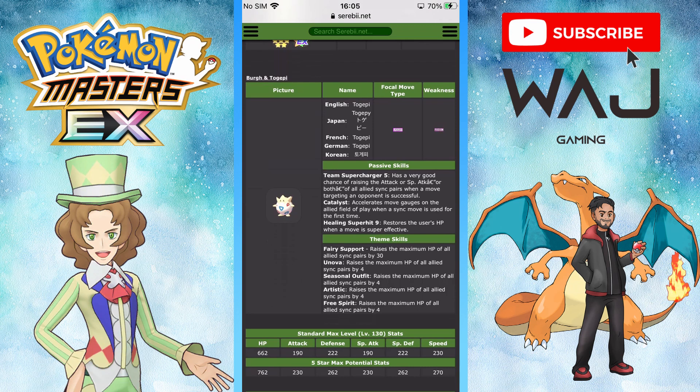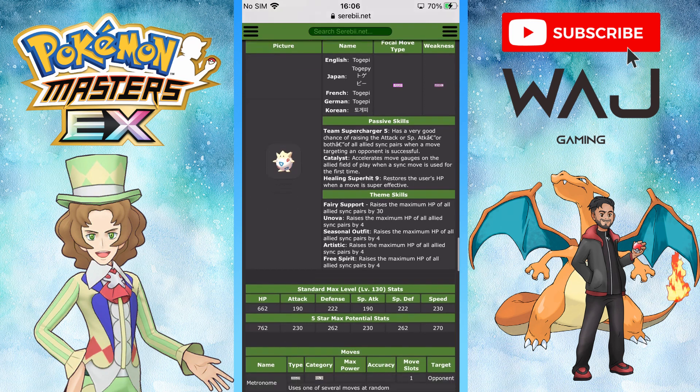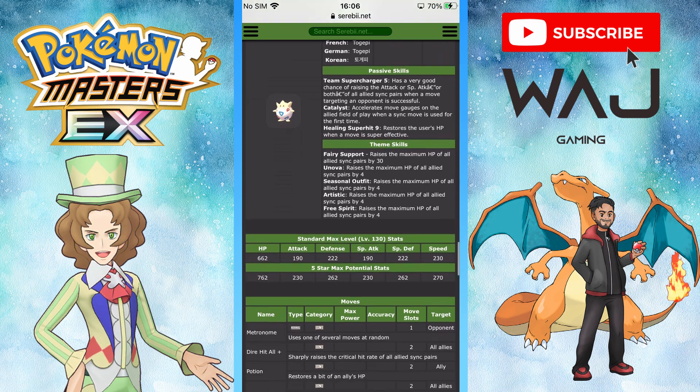Sync Catalyst accelerates the move gauge on the field for the player when a sync move is used for the first time — we've seen this on units like Blastoise and Xerneas, so it's not new but it's good to have. Healing Super Hit 9 restores the user's HP when a move is super effective, which is really good in master mode or the legendary arena, since the opponent is partially weak to fairy, so you can heal up with fairy moves.